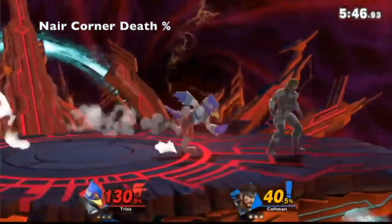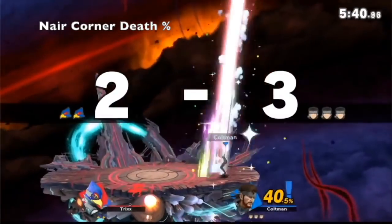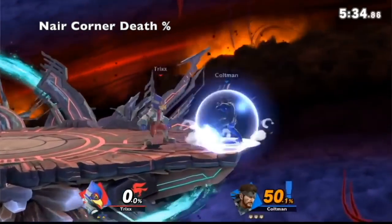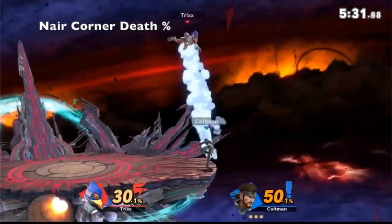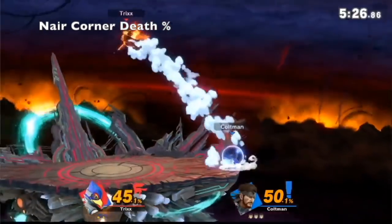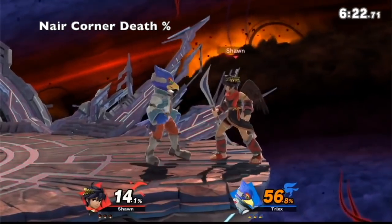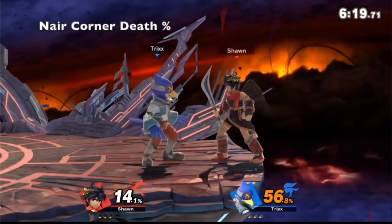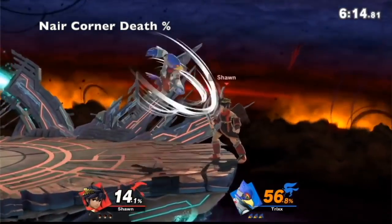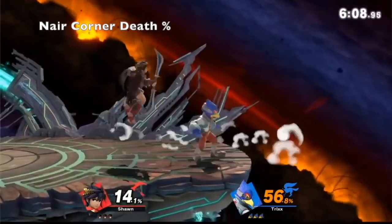Up smash is too slow in the air. Up tilt is probably the most safe option because up smash is unreliable and doesn't always combo into itself. Let's say you're at 160 and I hit you with nair you'll die — you just did neutral get up, you're in shield, and I'm just pressuring you like this, and I'm at 20 so if you hit me I won't die.